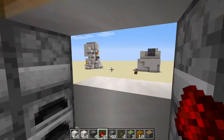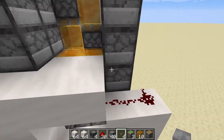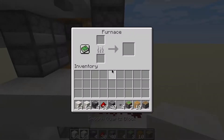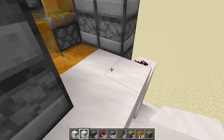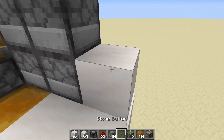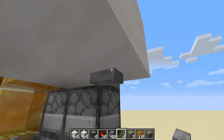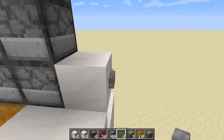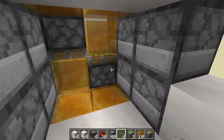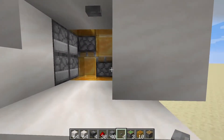We're already halfway through. Now we need to do the call button from the bottom to the top — and it's as simple as this: place a block, place a button on it, and if you call the elevator back down it goes down. Then if you press that button, it comes back up. So easy, so simple, so quick.